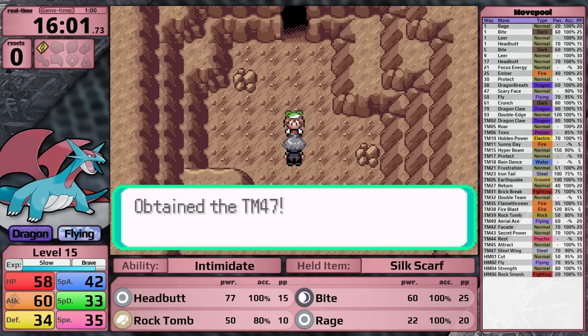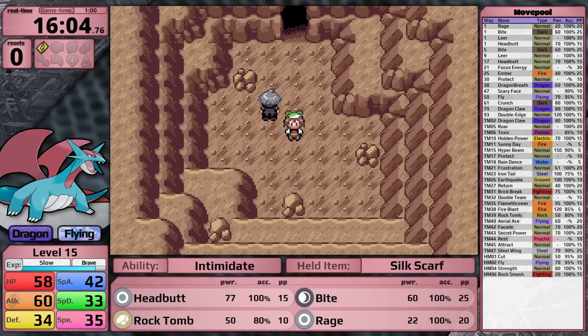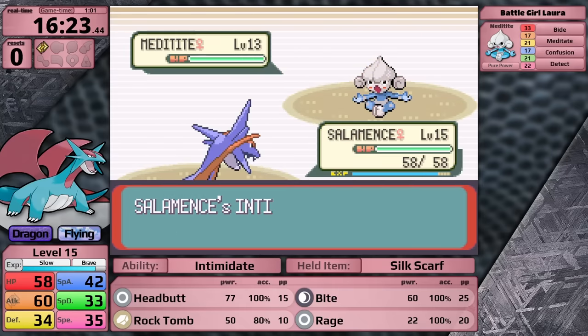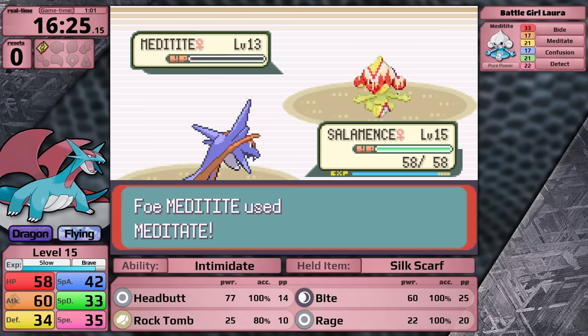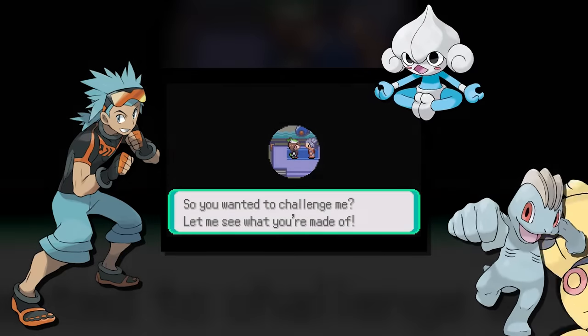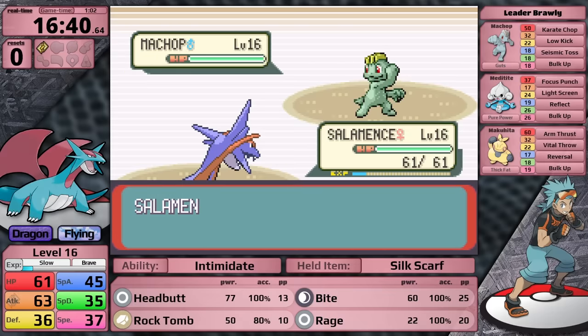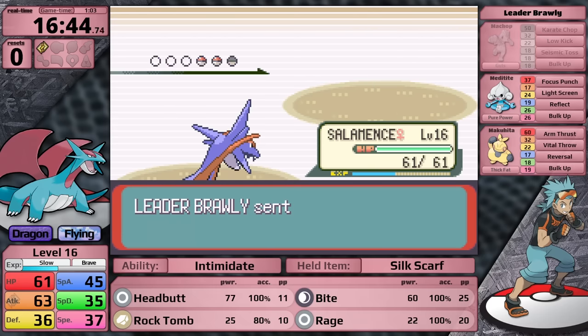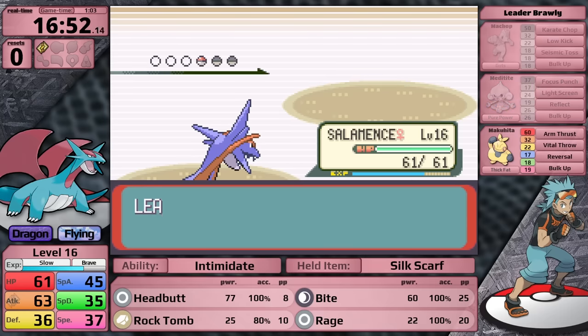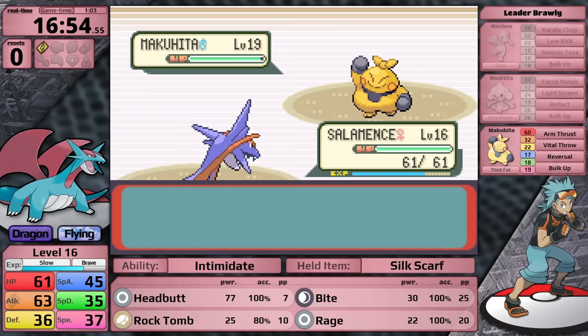In solo playthroughs, you just go through to Steven and then escape rope out. Next is the Dewford City Gym - I leveled one more time because I was so close. Up first is Machop. It's a bit annoying that I don't have a Flying-type move at this point, but Headbutt causes a flinch so I knock out his lead for free. The Meditite only has Focus Punch, so as long as I keep attacking it goes down. Brawly sometimes uses a Super Potion on it, meaning he can't use it on Makuhita - and against Makuhita, I flinch it twice in a row. Brawly does absolutely no damage to Salamence.